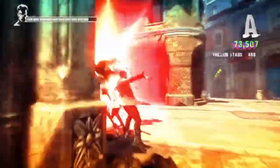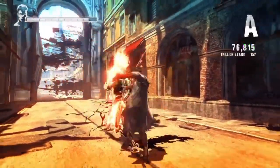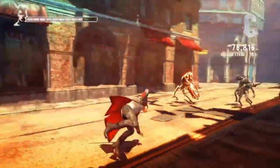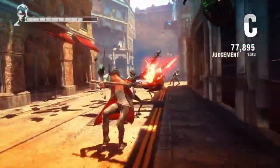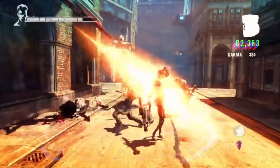Number 4: Fake Difficulty. Difficulty shouldn't come from cheap tricks like bullet sponge enemies, overly aggressive AI companions, or confusing controls. True difficulty should test a player's skill and mastery of the game's mechanics.